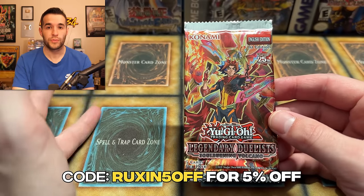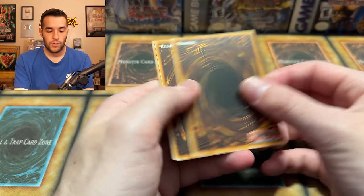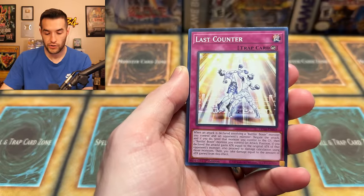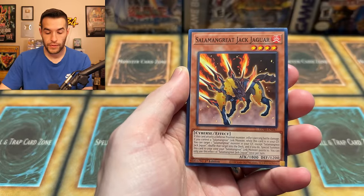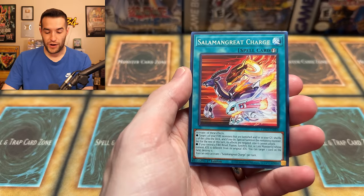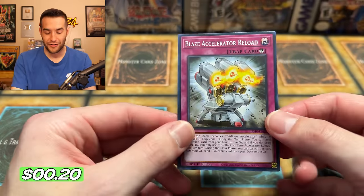Final pack of this new opening. If you guys have enjoyed it, make sure to subscribe to the channel for more content. Check out Sassieto's link down below and use my code for 5% off if you guys want to grab some of this for yourself. Here we go — last pack. Battle Boxer Cheat Commissioner — stop cheating, Commissioner. Jack Jaguar. Last card: we have the Salamangrate Charge. Will it be the ghost in the last pack? The Blaze Accelerator Reload — but it is not a Ghost Rare.